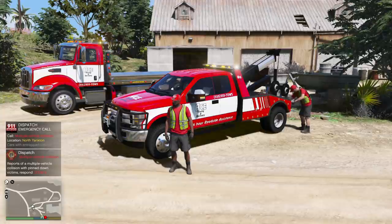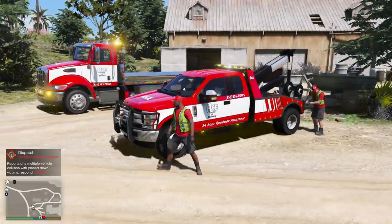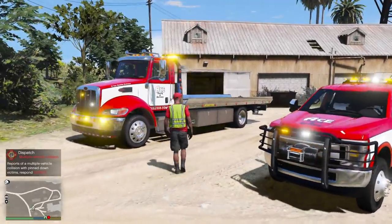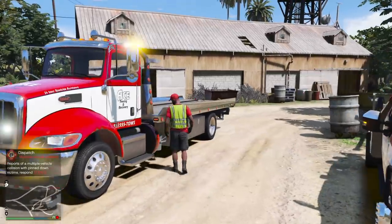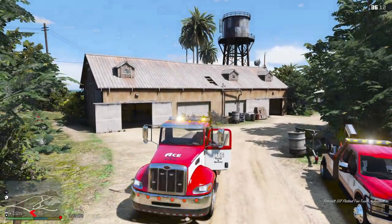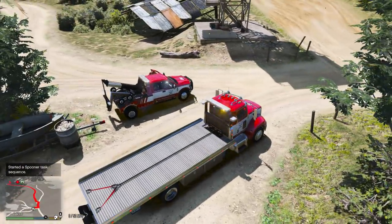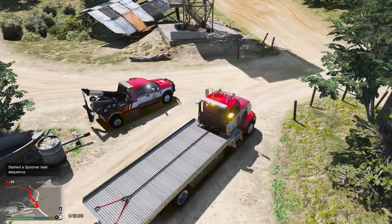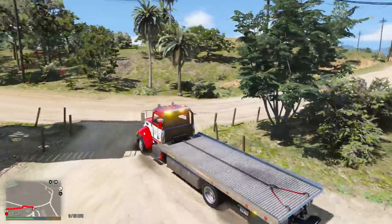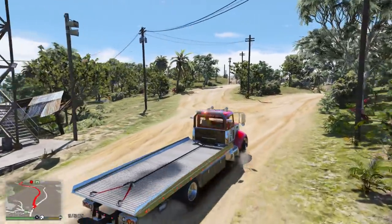We have a report of a multi-vehicle collision. We're going to respond to that. It looks like police and fire are going to be en route as well. Since it's three vehicles, we're going to roll out with both trucks for this one. Looks like it's going to be on the other side of the island, about half a mile away. Not too bad — let's get going.